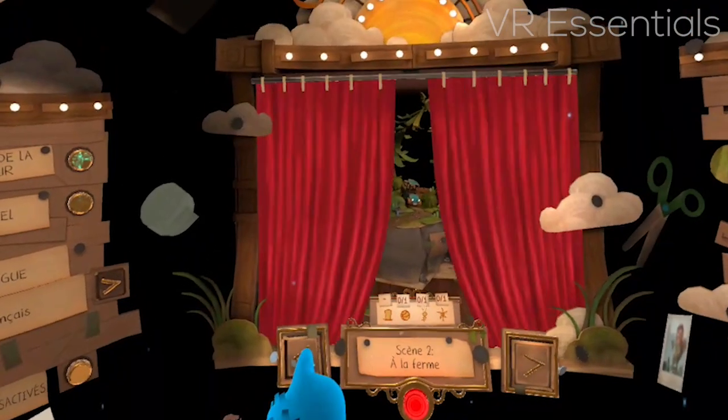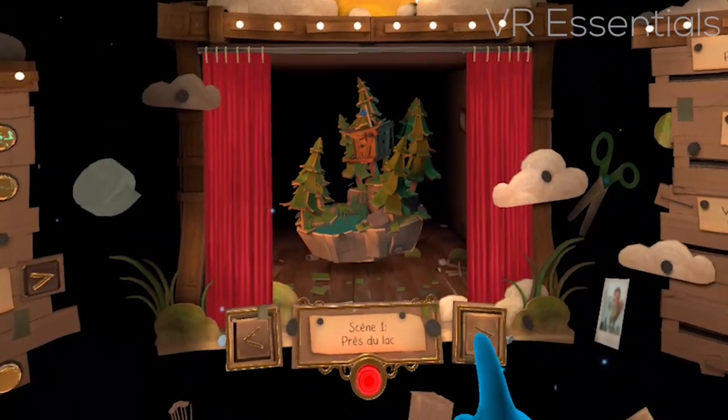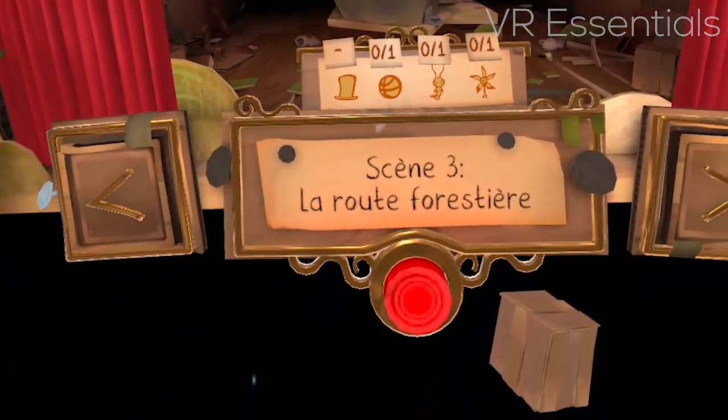In the main menu you'll also be able to choose the various different worlds and scenes that you unlock as you play along. It will also tell you which parts of those scenes specifically you may have missed so that you can go back a second time and try to complete them.